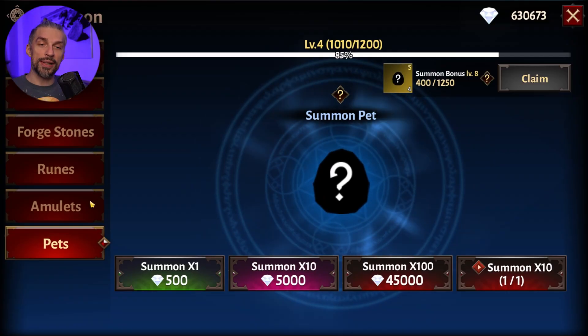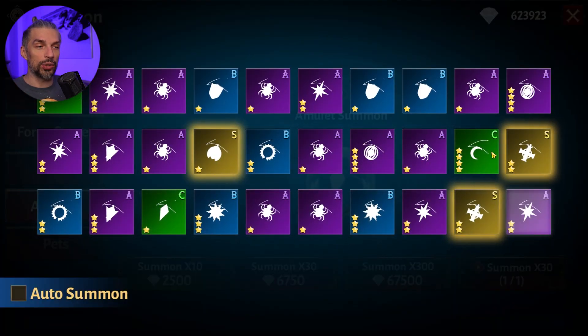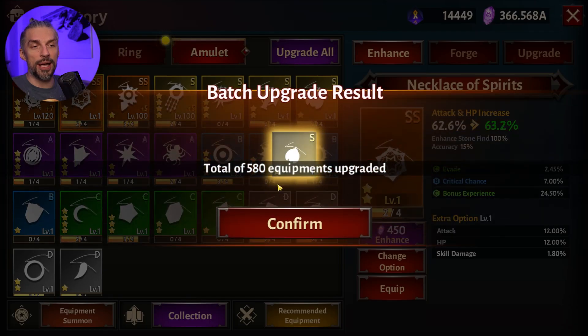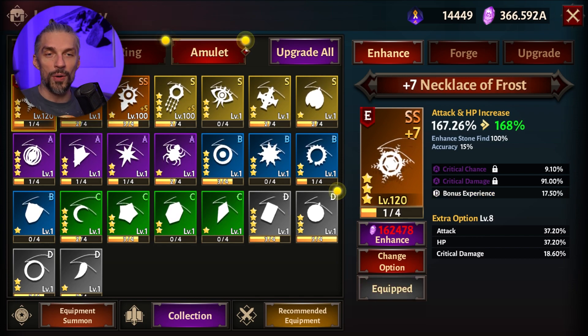Once you've done all that, you should start summoning amulets because those will help you a lot. You want to get to the SS tier amulet as soon as possible. When you get an SS tier amulet, upgrade it — but only to plus 5. You don't need to go higher than that. Don't invest too much into it because you'll be getting SSS pretty soon.